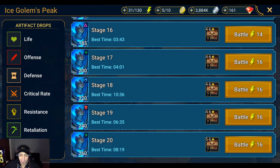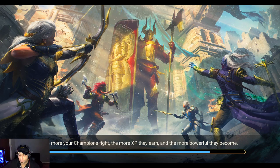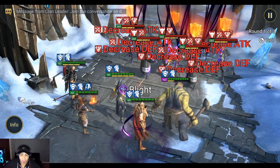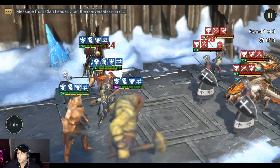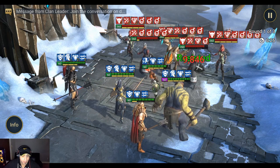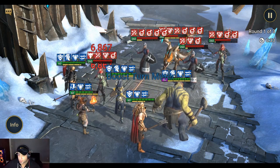Welcome back to another Raid Shadow Legends video. Today I'm doing my Ice Golem 20 definitive auto guide — one of my better guides. It took about three to four days to create. I'm running my auto stage 20 team in the background. I'm using Martyr as lead for the 33% defense aura, along with Vrask, Molly Tankard, Tomb Lord, and Man Eater. My win rate with this composition is 100%, and my best clear time is 8 minutes 19 seconds. The only goal is to get the 10 clears on stage 20 — it doesn't matter how long it takes.